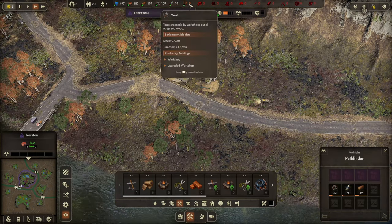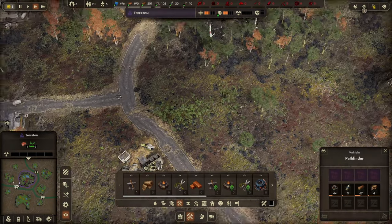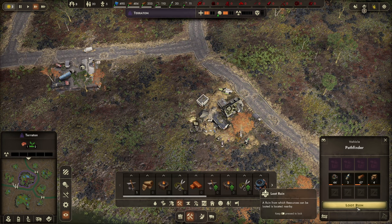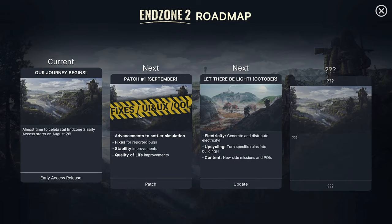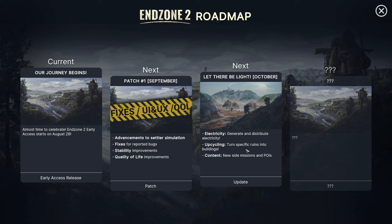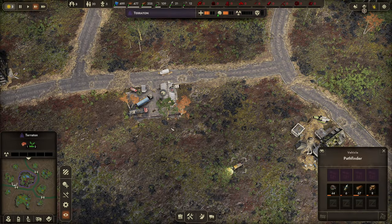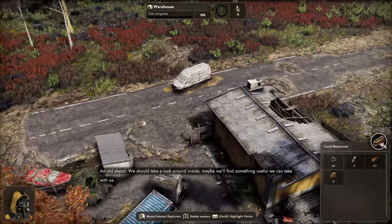I can see all my tools — I'll need to start building up more stuff soon, but let's go around and get more materials. There's an expedition over there — let's go have a look. There's a roadmap for the game: current and next journey. This is the early access releasing on the 26th of August, with patches and updates planned. Electricity isn't in the game at launch but new missions are coming in October.